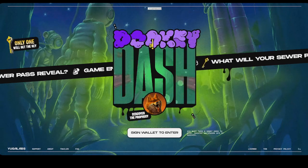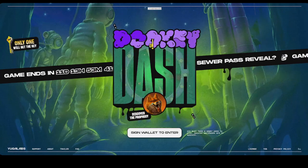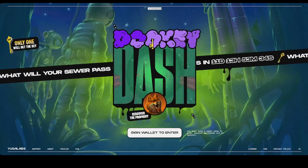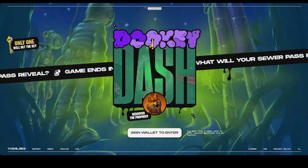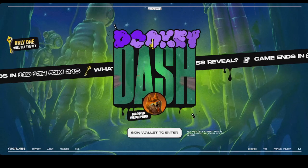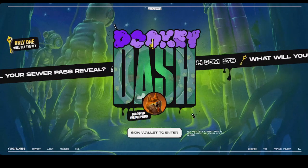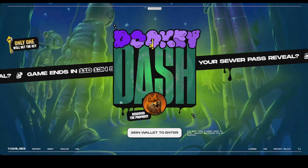Hey everybody, welcome. I was just gonna make a quick little video about the pretty fun in-browser game called Dookie Dash. This is part of an interactive mint from Yugo Labs for the roadmap for the BAYC and MAYC apes. If you owned any of those two assets you were allowed to claim the sewer pass, which gave you access into this token-gated game, Dookie Dash. I unfortunately don't have an ape or a mutant.